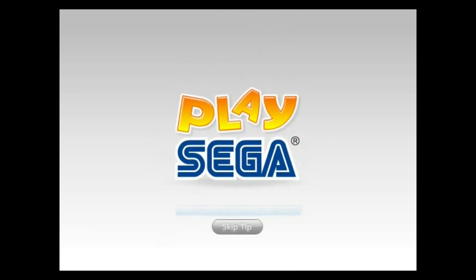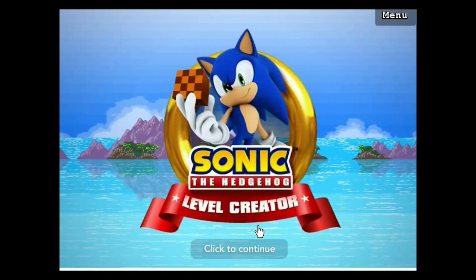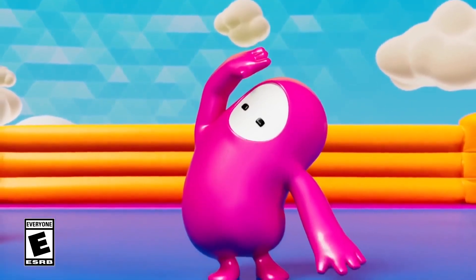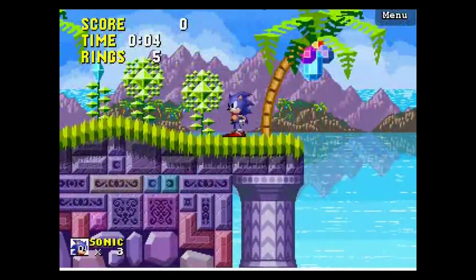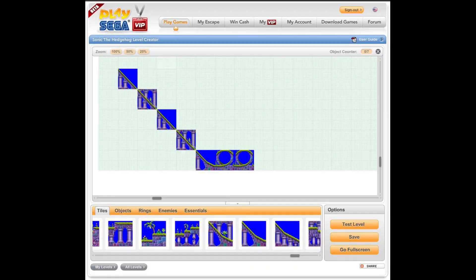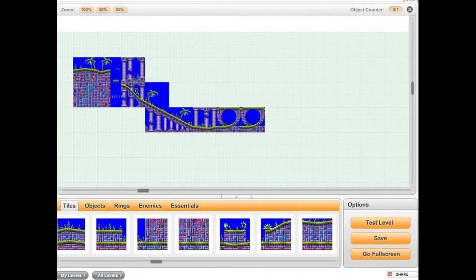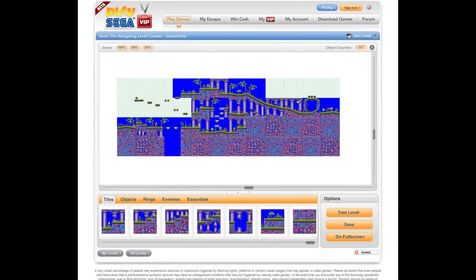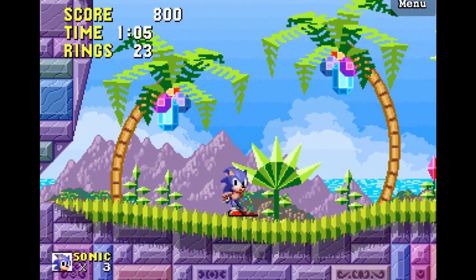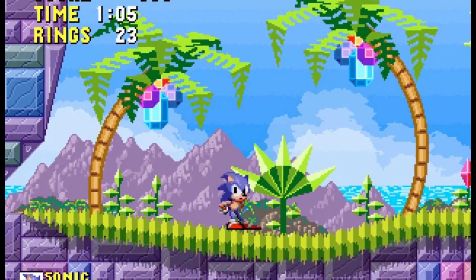In 2009, the PlaySega website released Sonic Level Creator, making this the first and only official Sonic level creator. It was developed by Mediatonic, who were the same lads who made Fall Guys, weirdly enough. Anyone could play the levels, but if you wanted to use the level creator, you had to be a PlaySega VIP member. Looking at the editor, it appears to be quite well organised and allowed you to test your levels on the fly, copy and paste tiles, and it incorporates an undo button, meaning it would probably be a smoother experience making a stage here rather than in Sonic DIY. The editor only had one level theme, but I really like the aesthetic of it. I'd love to see this in an official game somehow.